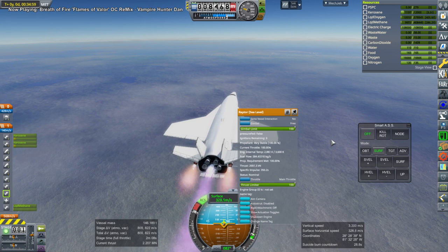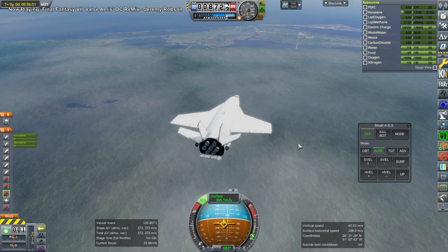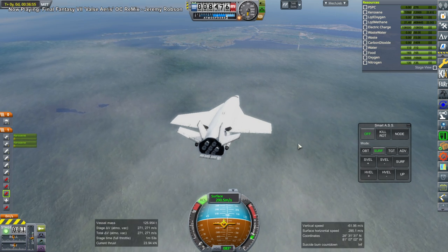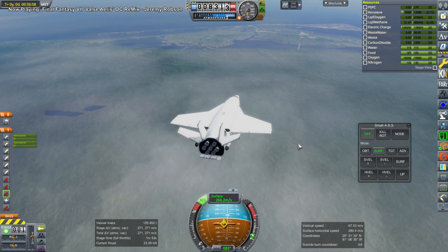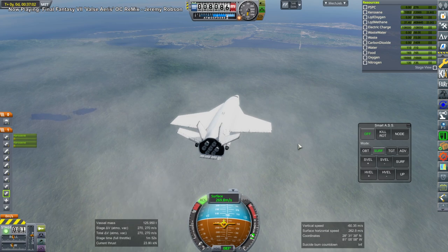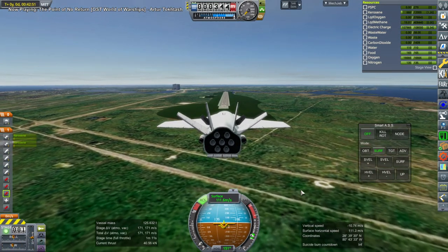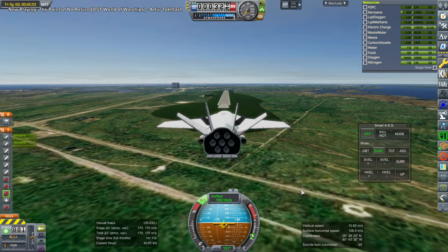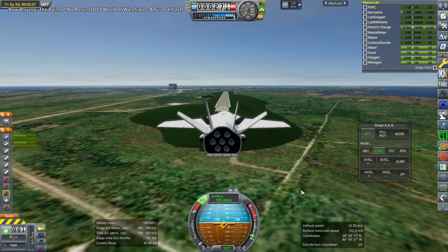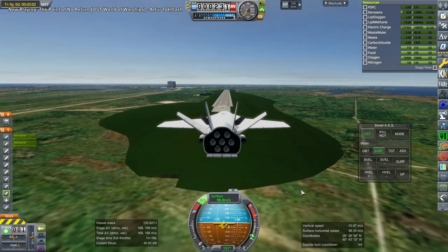It was looking okay but a little bit tight, so here I am using one of the Raptor engines to drain the methane and oxygen and get some more speed. We are on our way back down — you can see me using the air brakes a bit — and preparing for landing. This is lined up. I don't line up particularly precisely; it's a little bit hard from the exterior view. I did put a Mach 3 cockpit in the carrier plane, but we don't have any Kerbals in, so I can't look through the cockpit.